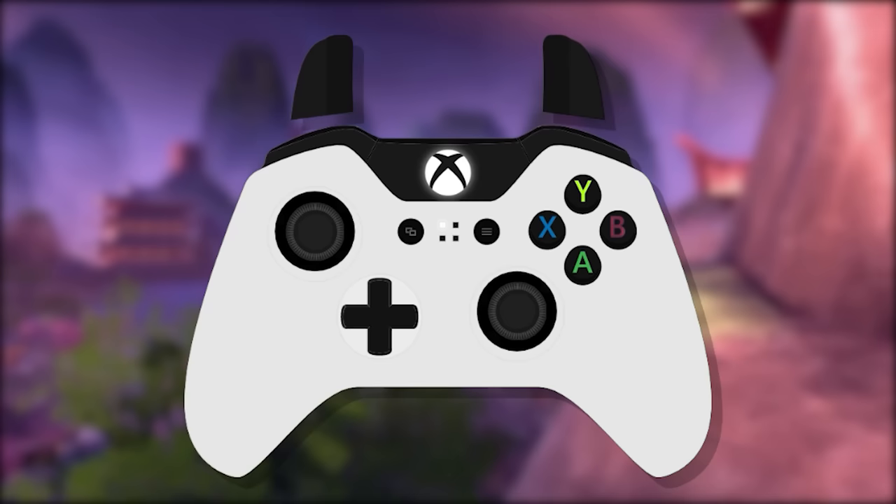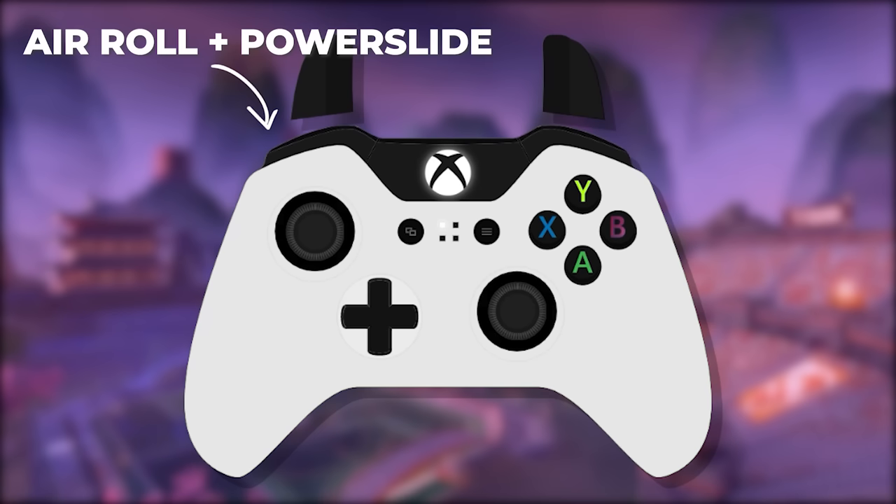For me personally, I have regular airroll bound to my left bumper along with power slide. My airroll left button is bound to my right bumper.